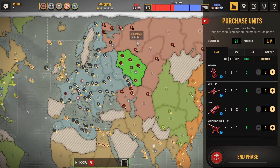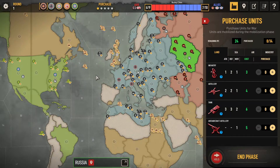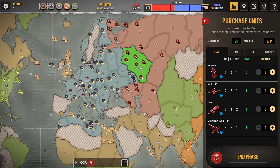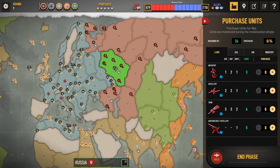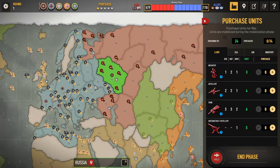If your capitals are captured — Russia, UK, the US — you can't actually build anything on your turn, even if you have a factory available, because you need your main city to do that. You can still control troops that are out and about, but I'll show you what I mean in a minute.